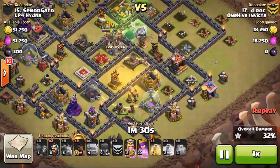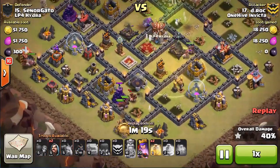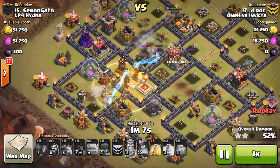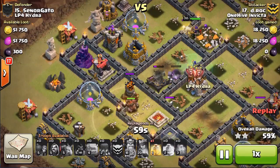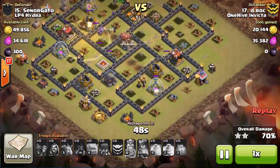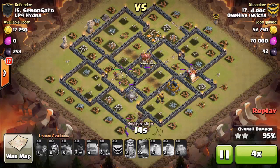That first spell was a little off — I could have placed it closer to the archer tower since those hogs ended up being wasted anyway. But my second and third heals were on point. I work the clockwise motion and keep those hogs healed because of the double teslas. That golem is still tanking in the core, getting a lot of benefit. The witch is still working with her skeletons. I drop some wizards on the right and bottom-left for cleanup, and it's done.